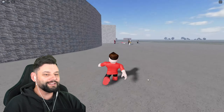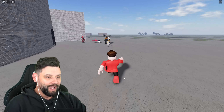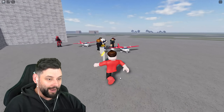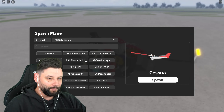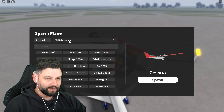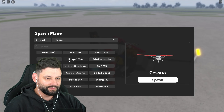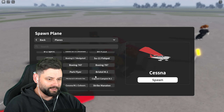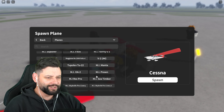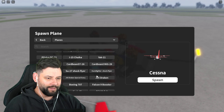I think somebody over there is currently flying the Beluga right now — it's a big boy, the Beluga XL! I want to do the same, I want to see how nimble it is, how crazy it's gonna be. Let me spawn the plane. Let me find the Beluga — categories, planes, Airbus A330... okay it's not there.